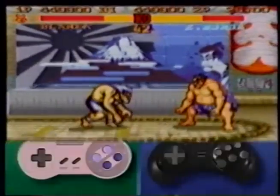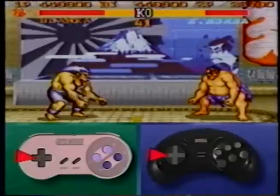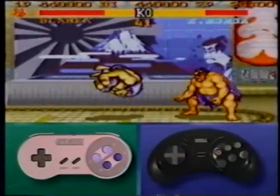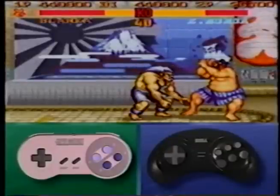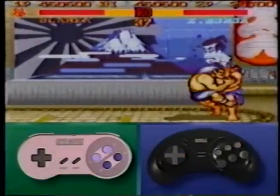For Blanka's rolling attack fake out, press back on the joystick for two seconds, then simultaneously press the joystick forward and the jab punch button. The jab will ensure that you only roll a short distance towards your opponent, putting him on the defense against a roll that never comes. You will stop just short of your opponent, then press fierce to bite.